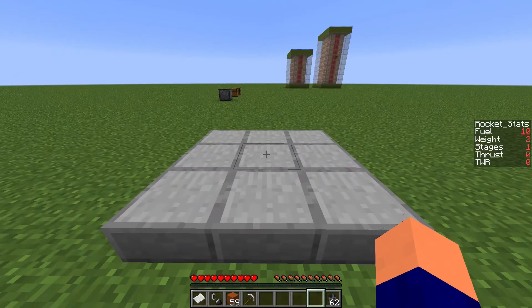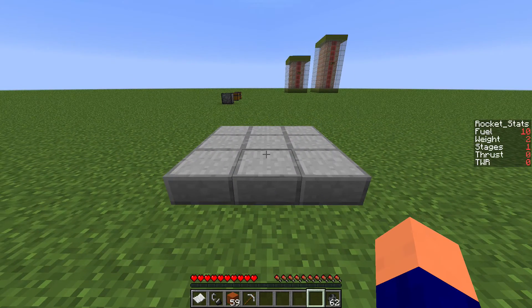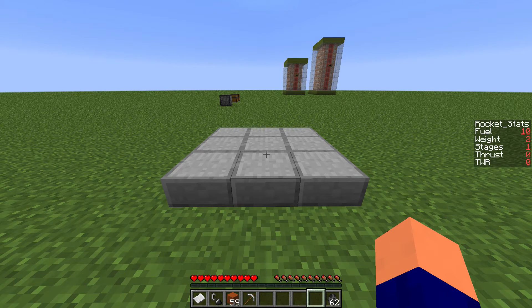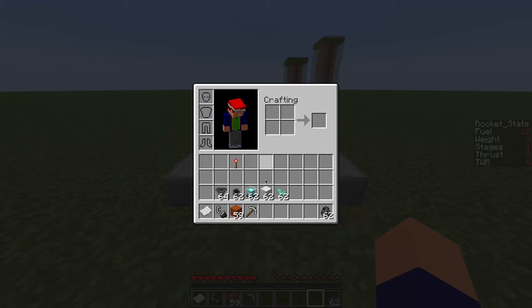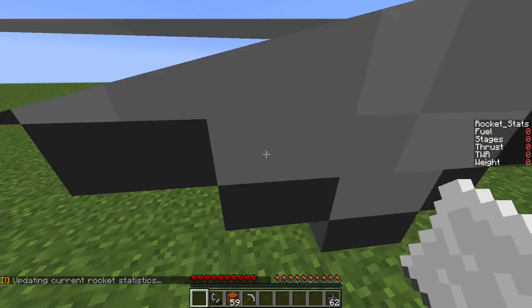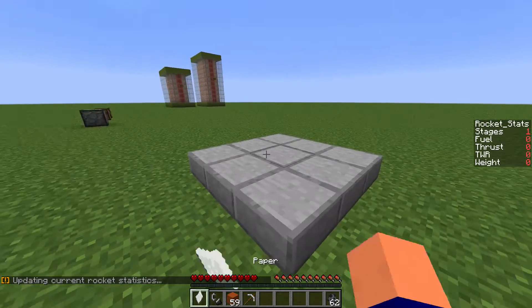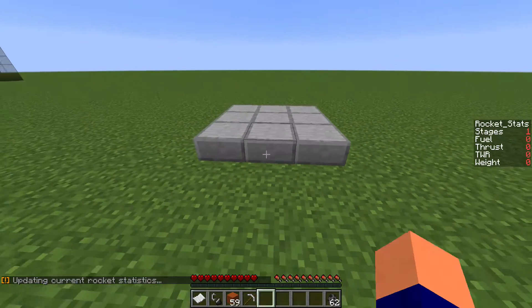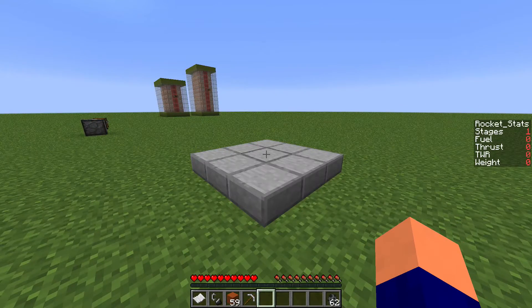As I said in the overview video, part one, this is entirely a proof of concept. The rockets are not rideable, although I'm planning on making a third command that may make that happen. How you make the rocket, as long as it is allowed to launch, will not affect how it flies. The only thing you can do with the rocket once it's in the air is trigger a separation — if you don't, it will just fly up to block limit and then stop.